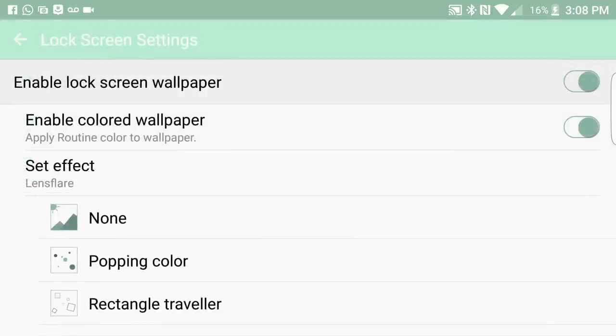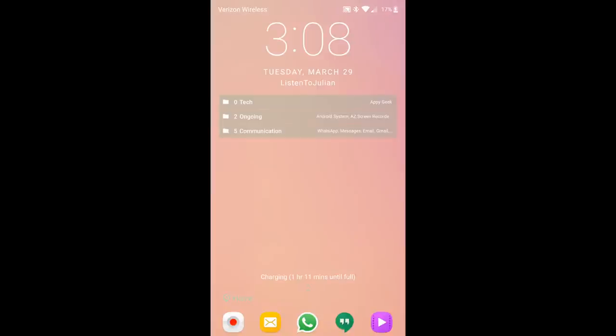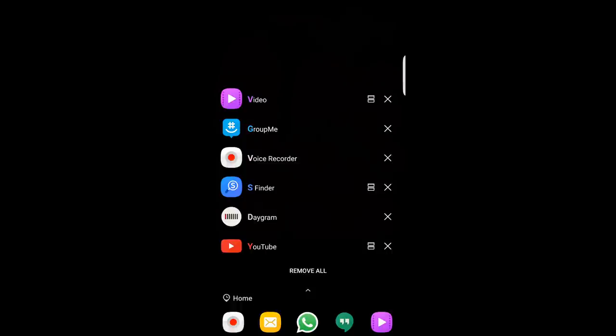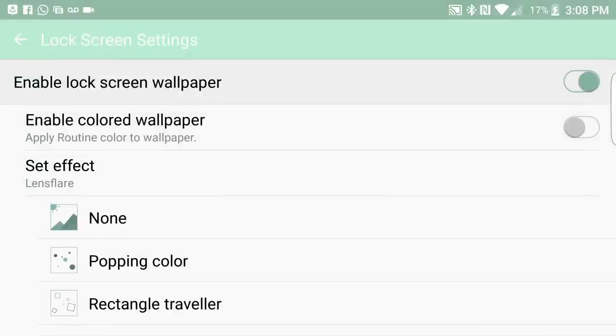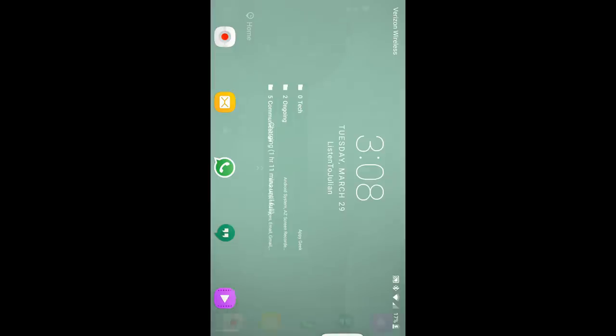You can enable a colored wallpaper from the lock screen settings. By default that wasn't set up so mine looked plain at first. Once I went in and tapped that setting — bam — it matched the color of my device. That's how I got that green on there. Hotness. Wish it would have stayed like that.